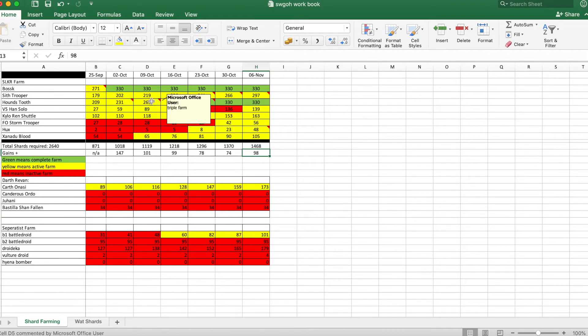These little notes I've added are just indications for myself. For the Hound's Tooth I was triple farming it — refreshing it twice a day to get as many shards as possible as quickly as I could. Currently I'm double farming Sith Trooper and Hux to get them to seven star as fast as I can. When Sith Trooper is complete, hopefully in the next week or two, I'll be moving straight on to Xanadu Blood — it's the lowest of all the ships and the drop rate has been quite bad, so I want more focus on that.